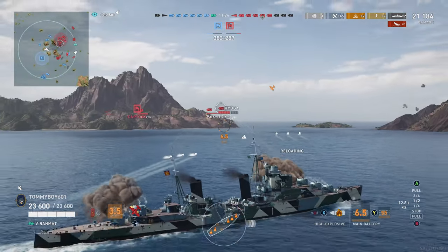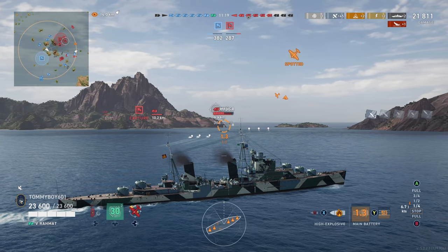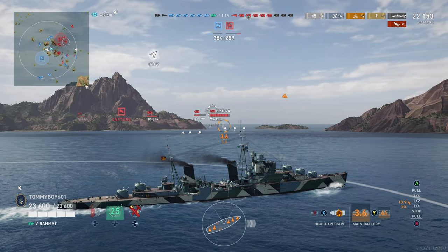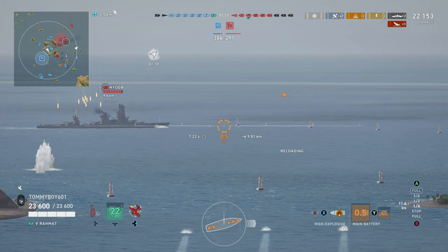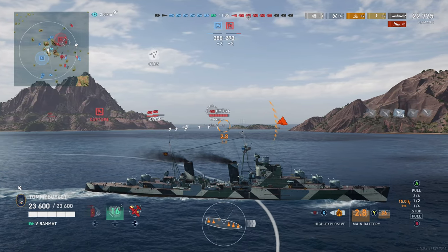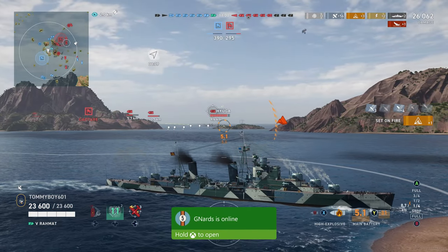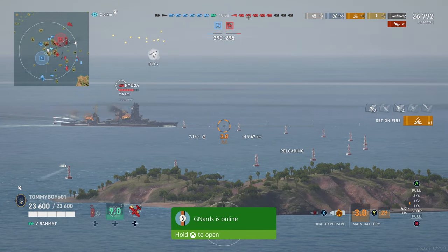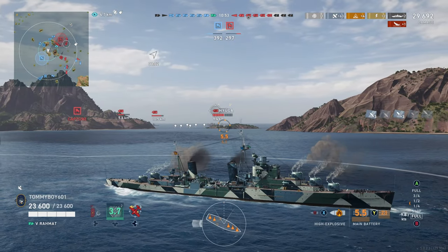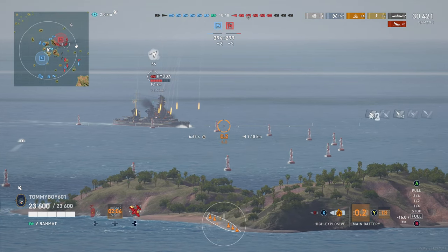She has very respectable AA — 139 DPM up close. I think it technically outranks Dallas in AA. It doesn't do as much total damage as Dallas, but a lot more of its damage is concentrated in its further out ranges, meaning you're probably going to end up doing more damage to planes over time than you would in something like Dallas. That's pretty impressive, especially down at tier 5 where carriers — especially things like Ark Royal — are a menace.